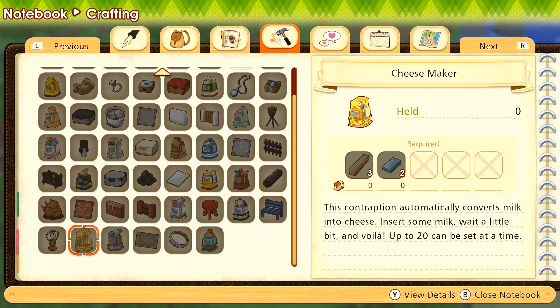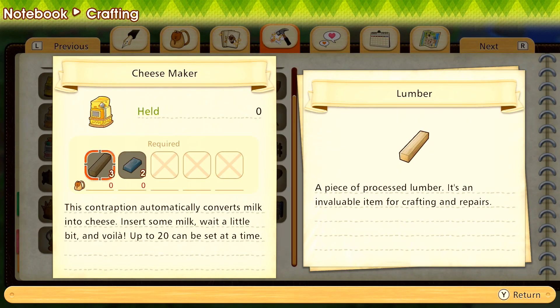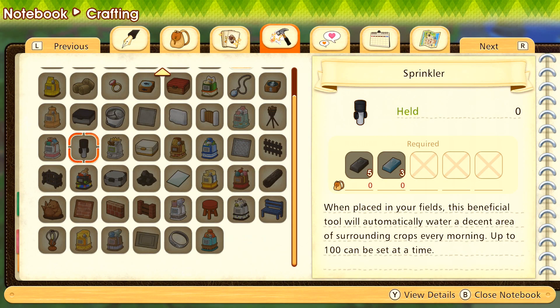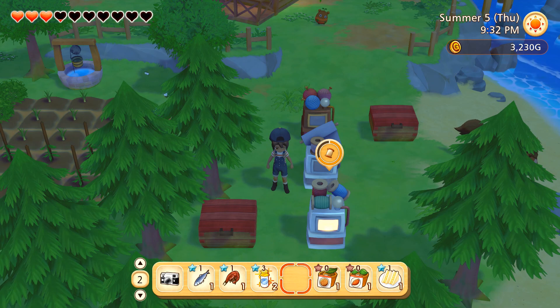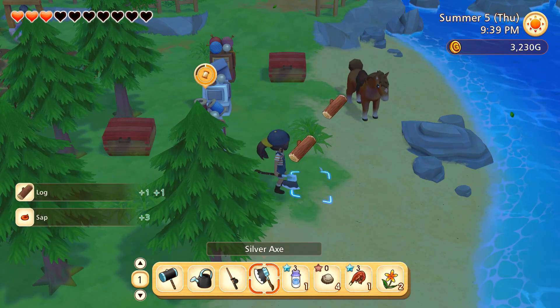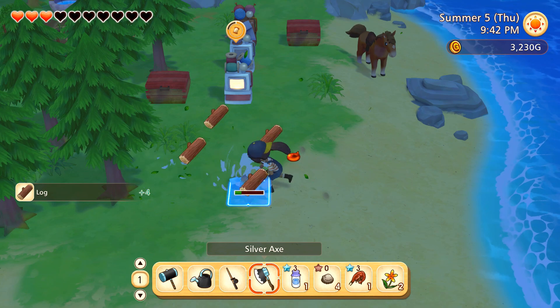To make a cheese maker now that we've unlocked it, we need three normal lumber and two silver ingots — and I'm out of silver. I kind of need silver for a ton of things, including my newest dream of getting sprinklers going so we can automatically irrigate some crops and start a little flower meadow around the hen coop. If we had the hen coop and the little horse stable just surrounded by a flower meadow — oh my heart! So today we're going to be working on going into the mines to get more silver.